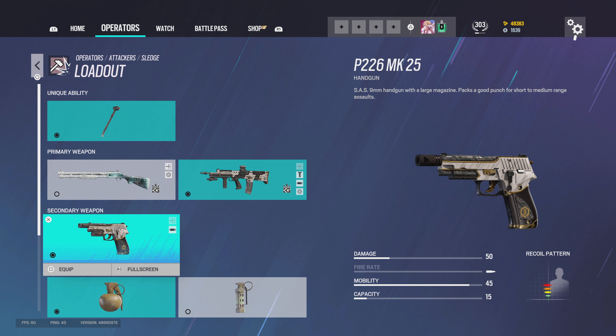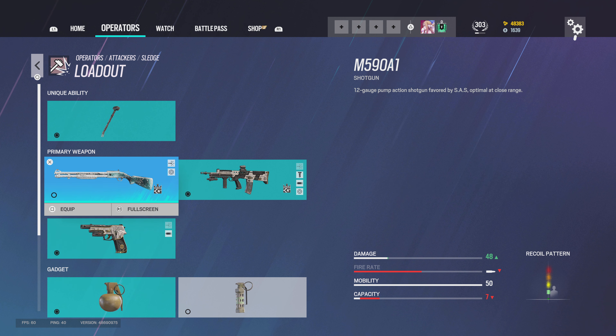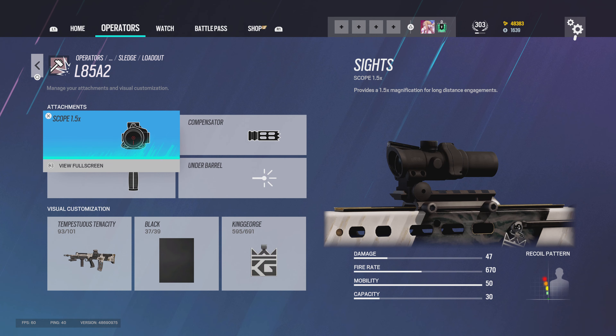For the shield ops I also use a laser. For DMRs, on all DMRs in this game I run a 2.0 scope and muzzle brake. I'm also thinking about running a laser sight — I haven't decided on that yet. Let's get started with Sledge.